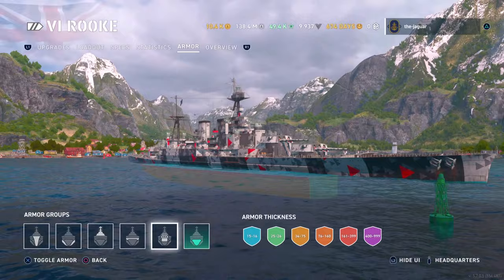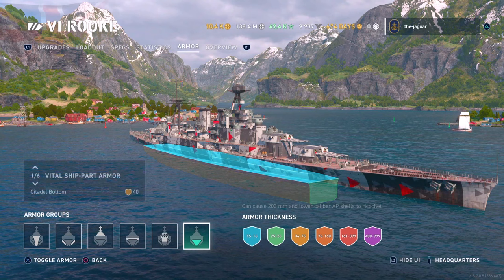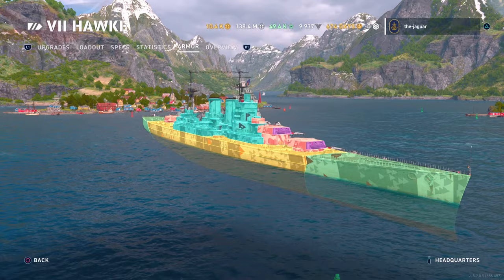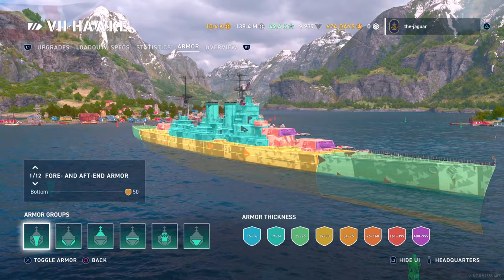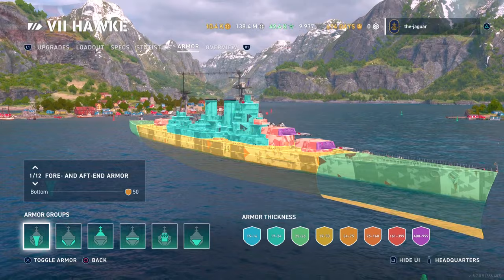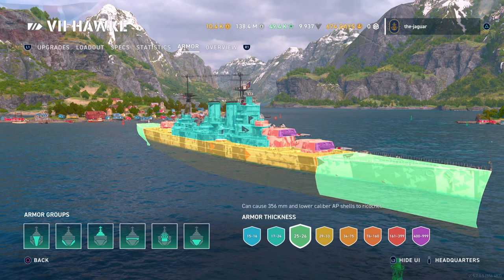The Rook's citadel also has 15 to 16 millimeter armor on top — not looking great. These are not battleships; they have light armor to achieve better speed. The concept is that battlecruisers can engage and overpower cruisers with their guns, then use speed to maneuver away from battleships. The Hawk at tier 7 has 25 to 26 millimeter armor in the front, so going up against a battleship is still going to be a bad deal.